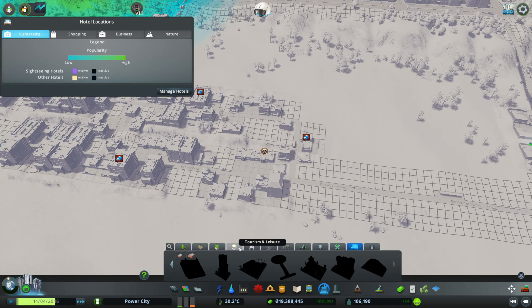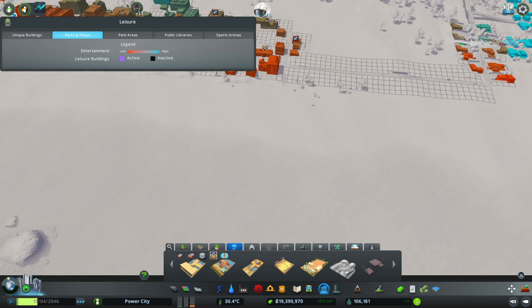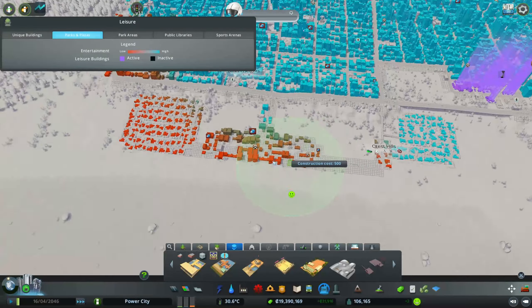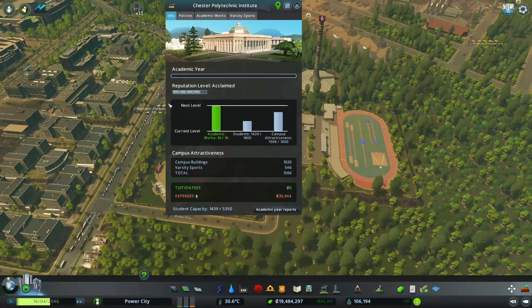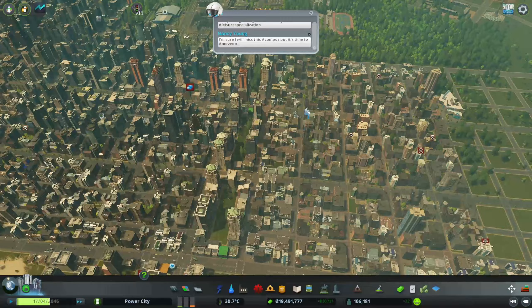I feel like maybe we just need to do like — this would be good if we put in like a big beach thing over here. We're still not the highest level for our university — now we need a bunch more students and we still need some more campus attractiveness.